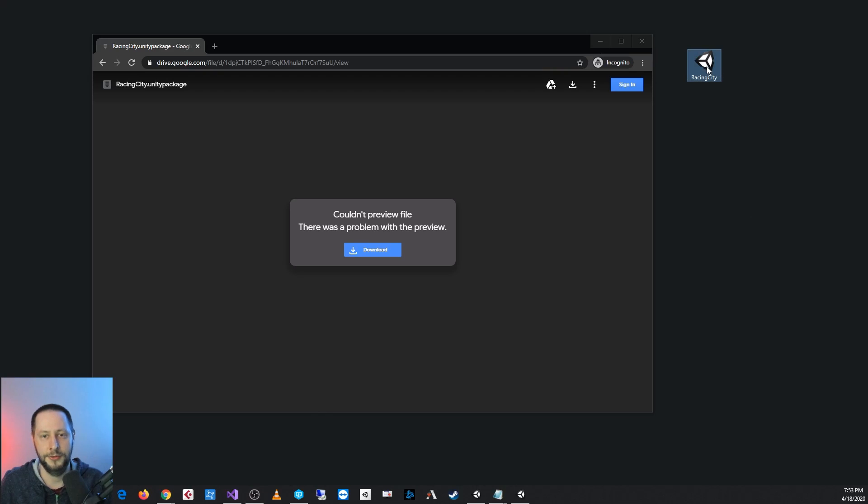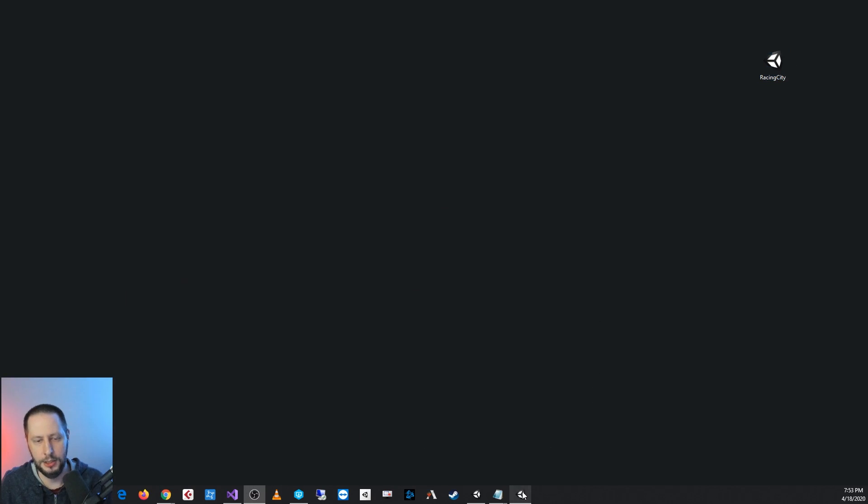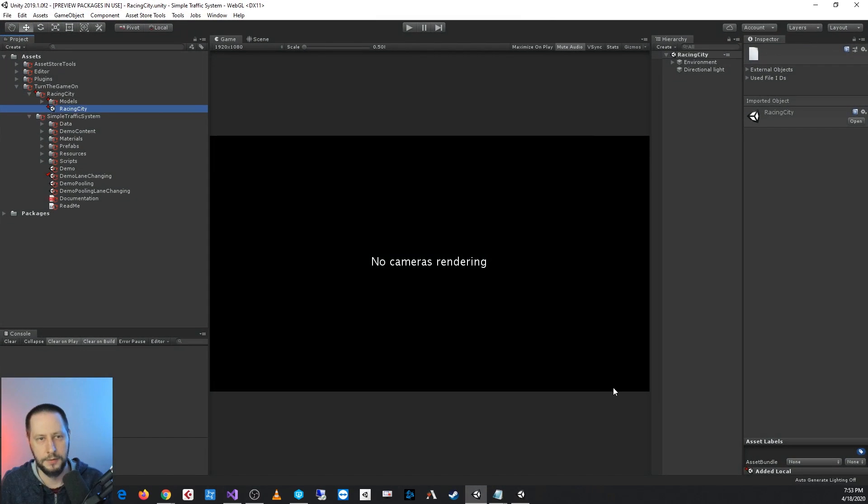To get this free Racing City package: it was built with Unity 2018.4, so when you get it, import it into any project 2018.4 or newer. The link is going to be in the download description — just go to that URL, click download. You'll get the Racing City Unity package, and from there you can just import it into your Unity project and you'll be good to go.